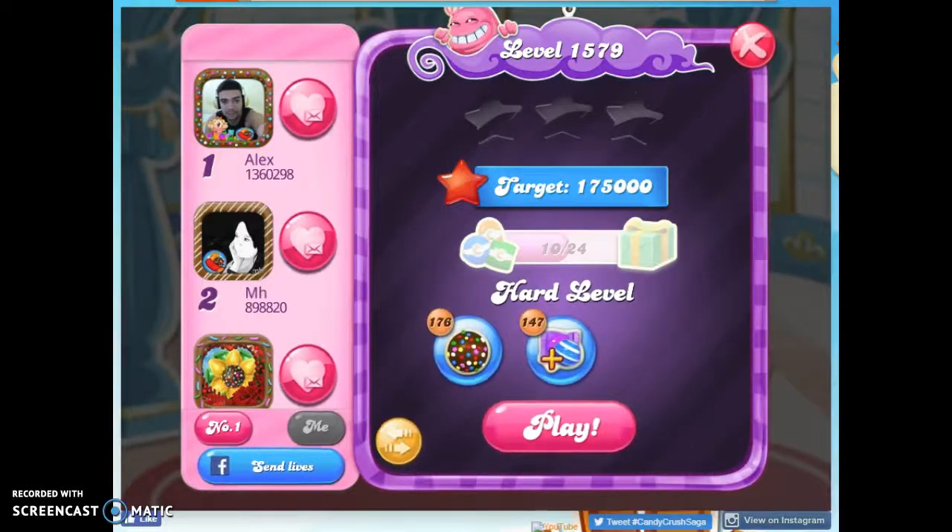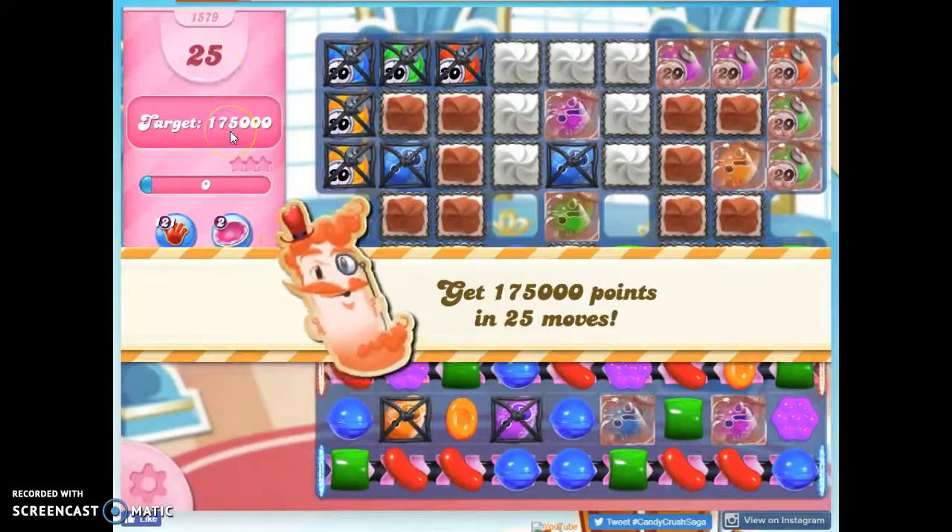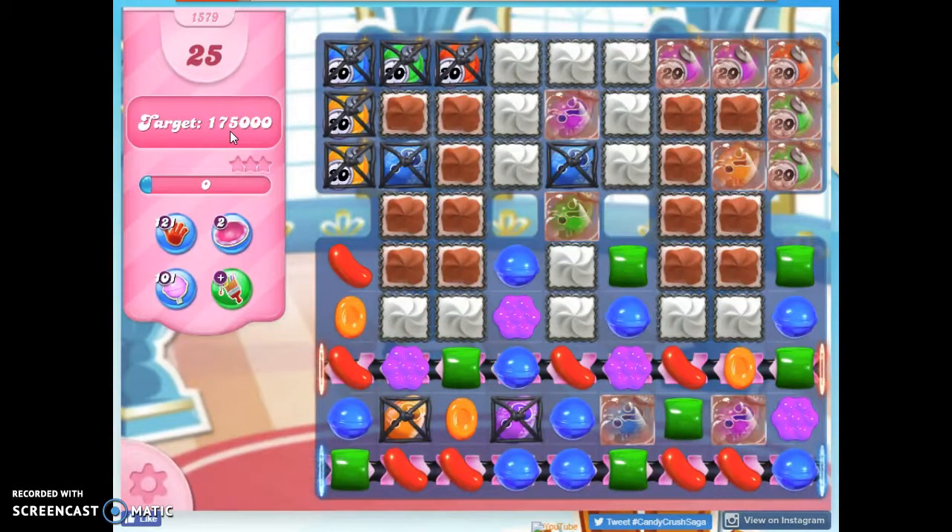Hi friends, this is Susie, your Candy Crush Guru, here to help you solve the puzzle of level 1579, which is a hard level where we have 25 moves to collect 175,000 points.